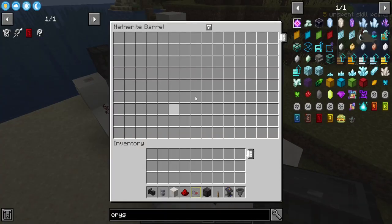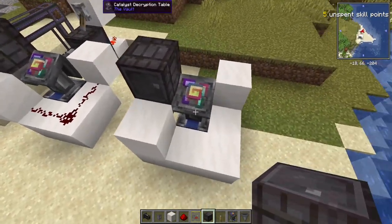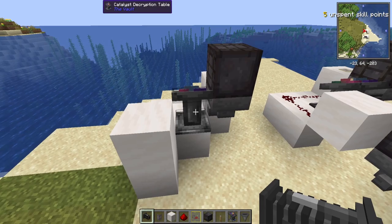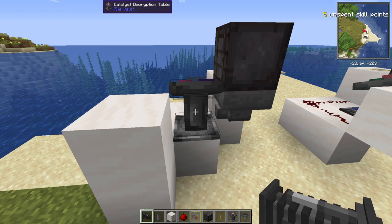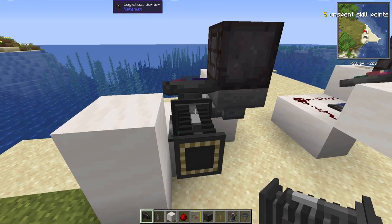Then put some sort of storage - I'd recommend a netherite barrel if you have the barrels mod unlocked. If not, maybe just a chest or some sort of storage. Next, coming out of the back of the catalyst description table, you're going to place the logistical sorter from Mekanism or some sort of item filter mod.